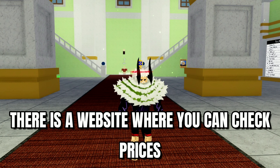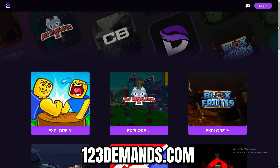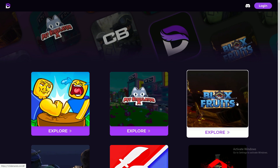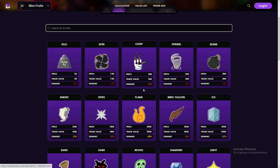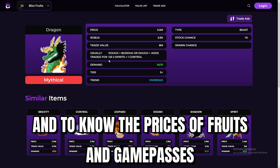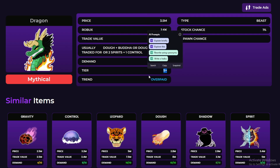There's actually a website that will help you do this, which is also the sponsor of today's video. 123Demands.com is a site where you can check the prices of different stuff you can trade for — it supports Pet Simulator X and also Blox Fruits. I know most of you are here for Blox Fruits, so let's check that out. As you can see, you can check the prices of basically every fruit in the game. For Dragon, it's traded for Doe plus Buda, Doe plus Add, or 2 Spirit plus 1 Control. You can also check the demand, the tier showing how strong it is, and whether people overpay for it — which is super helpful.